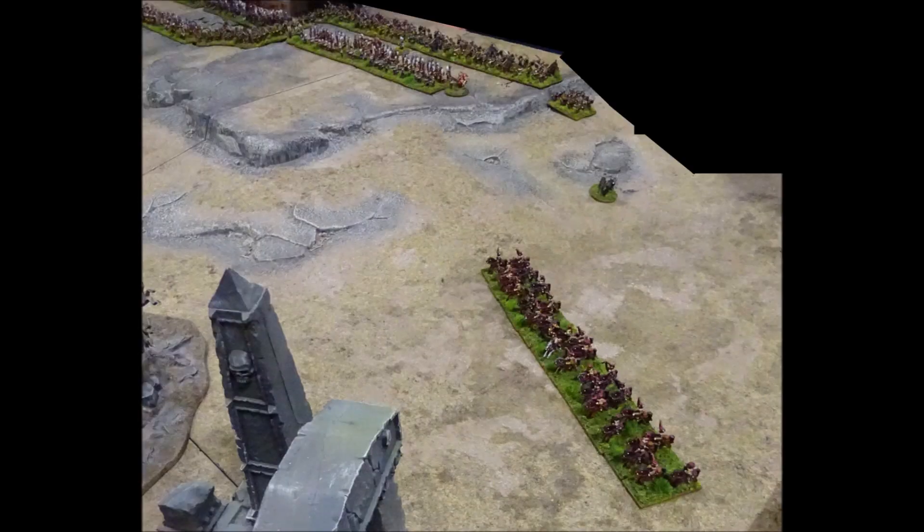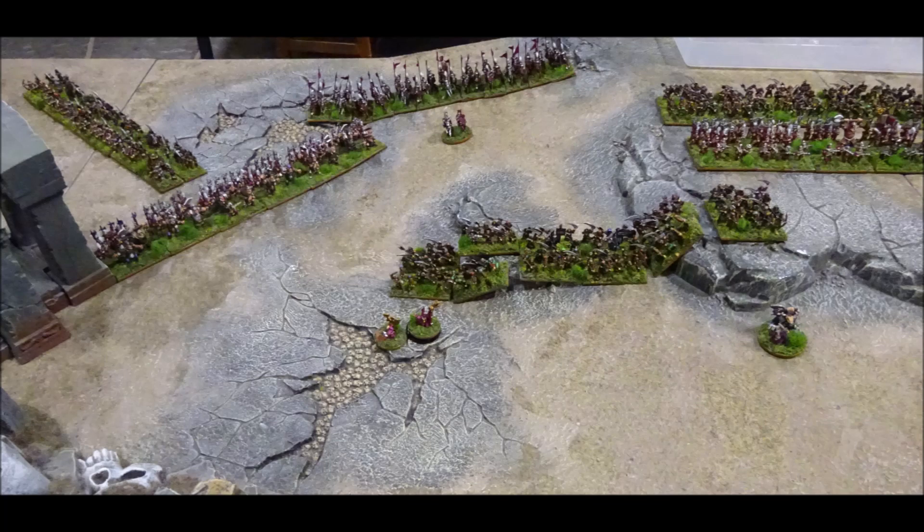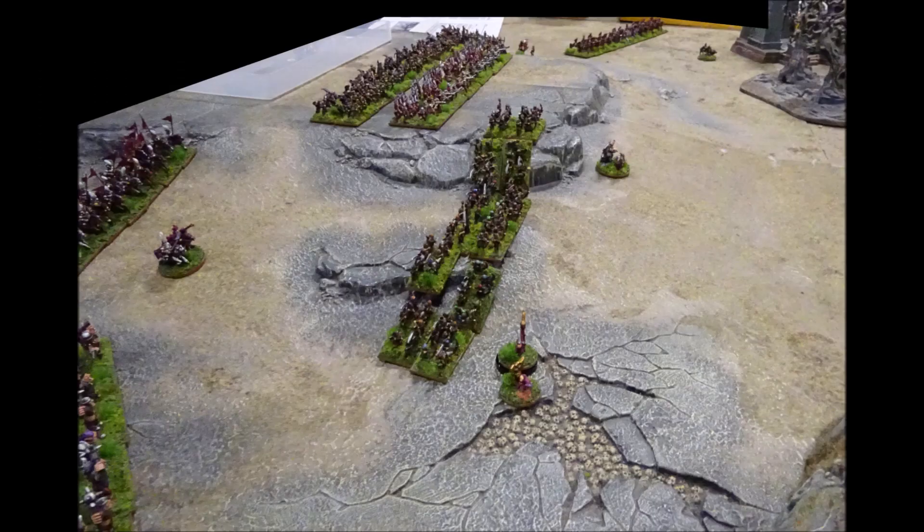Kislev responds with a light cavalry advance on their left flank. On their right, Kislev advances light cavalry, bears and war wagons, which enter laggard formation. In the centre, infantry and heavy cavalry take up defensive positions, with a forlorn hope of archers moving forwards to bait the enemy cavalry.